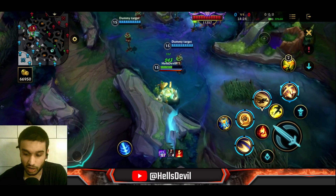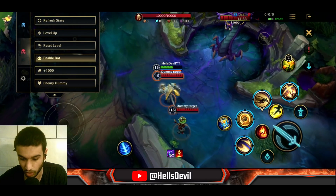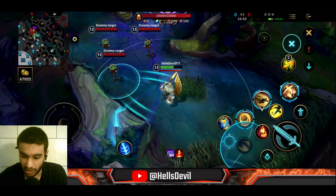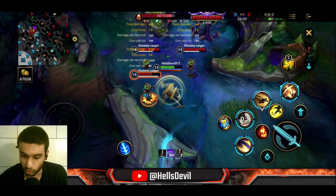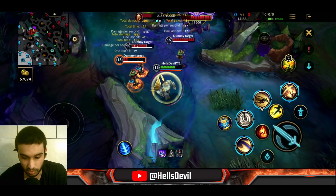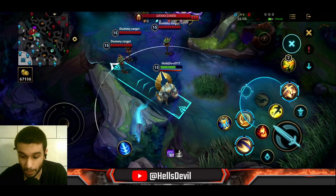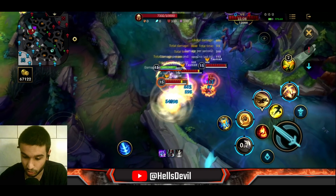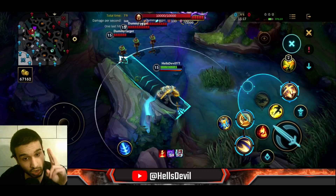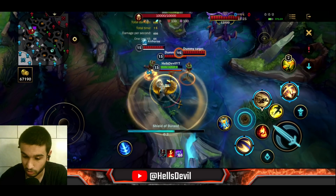Now let's talk combos. Combo one: throw your first ability, dash to the enemy, basic attack, then taunt — only use this if you can easily hit the enemy. Combo two — a bit better: dash at the enemy, charge up your second ability, and when the knock-up ends, taunt them, basic attack, then immediately use your first ability. It goes: dash, charge, knock-up ends, taunt, basic attack, first ability.